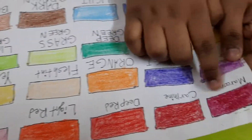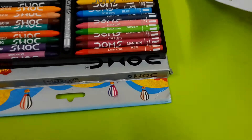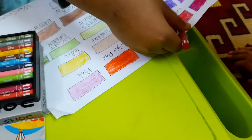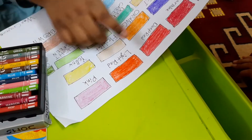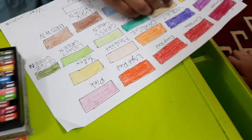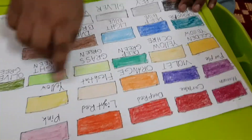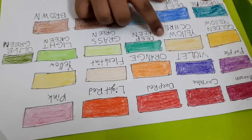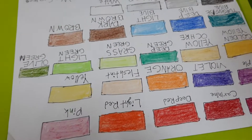Look at this maroon — let me show you, you can mine this one. And deep red, deep mint, dark red, light red, pink, purple, violet, orange, fleece tint, yellow, golden, golden yellow, yellow, dark green, green, grass green, light green, olive green, turquoise blue.